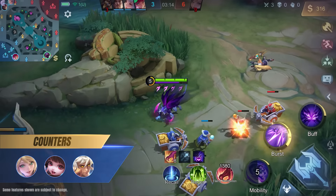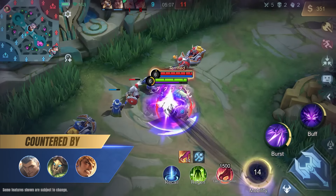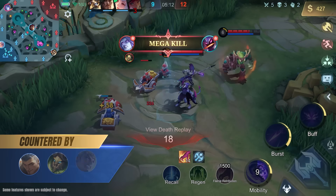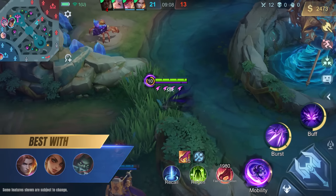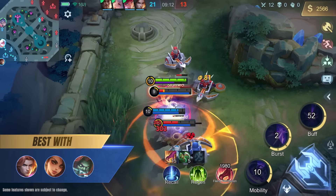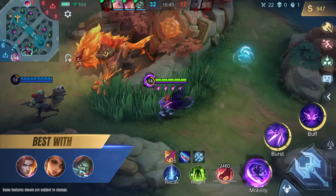Hellcurt can swiftly approach enemies with his mobility and quickly take down heroes like Layla, Chang'e, and Vale with his burst damage. Hellcurt should avoid tank heroes that he can't burst down, such as Fredrinn, Belerick, and Grock. Once Hellcurt is caught by their CC, they can make short work of him with their teammates.